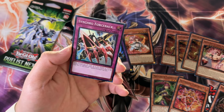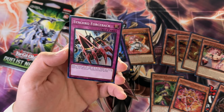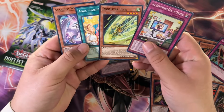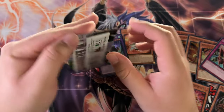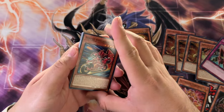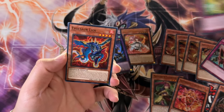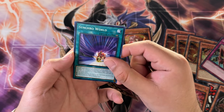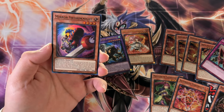We got Synchro Forceback with the Robot Arm — Armory Arm. Last pack: Synchro World and Mirror Sword Knights. We got nothing in these blisters, unfortunately. We got two Ultras, but that ain't enough.